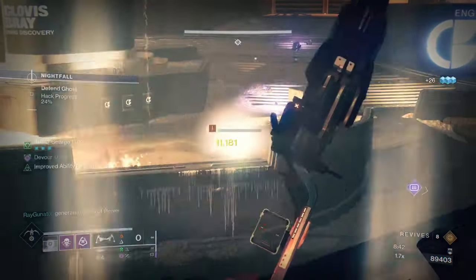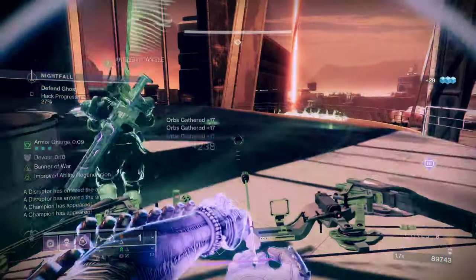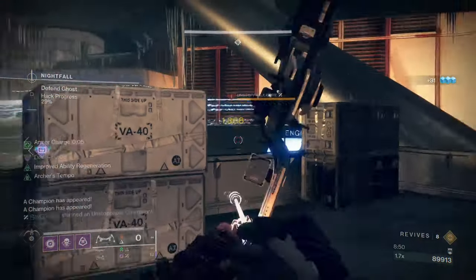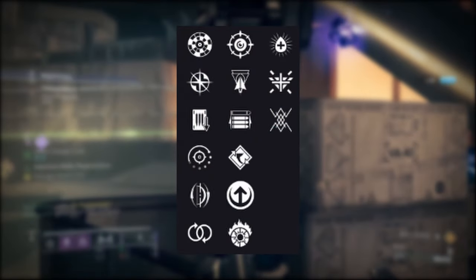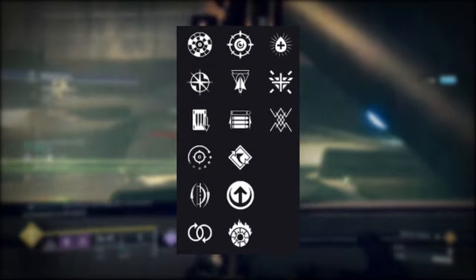You already know those first two columns — pick whatever is going to benefit you. But in this situation, I would definitely go with anything that benefits handling as well as draw time reduction. In that first column, you're going to have Archer's Tempo, Shoot to Loot, Enlighten Action, Perpetual Motion, Perfect Float, and Range Finder.